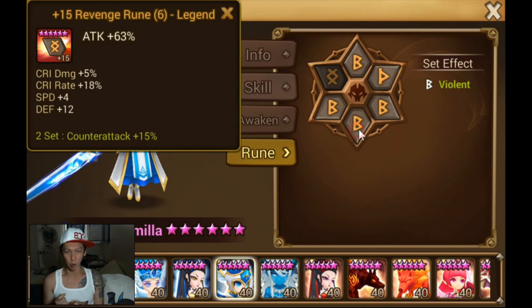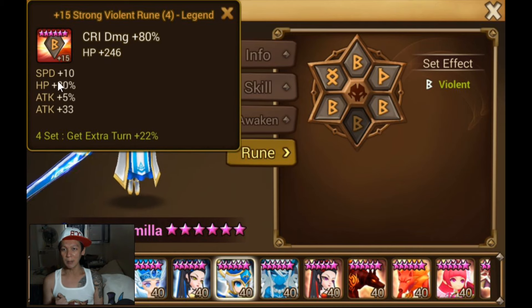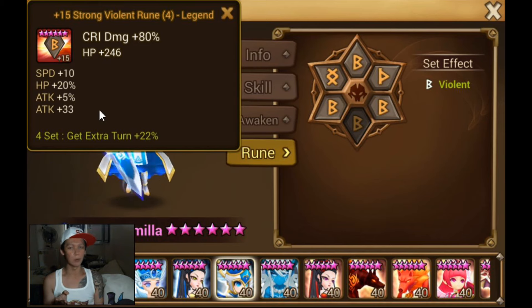It's attack, crit damage, attack for sure. And there's like — this is a nice rune, huh? Crit damage, speed, and HP. Nice, I like this. This rune is a very nice Camilla rune. It's probably also a very nice monk rune or something like that as well.